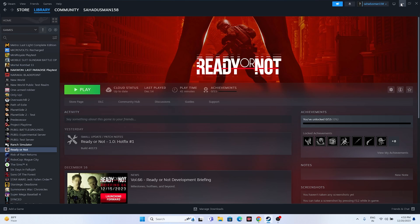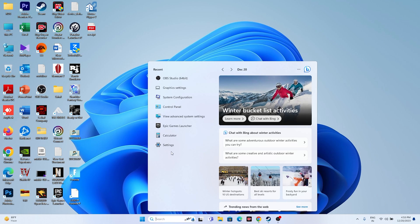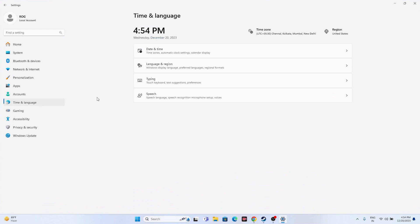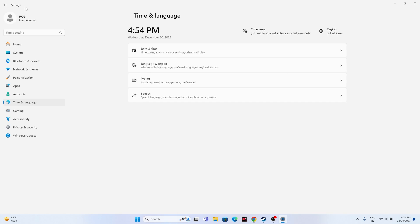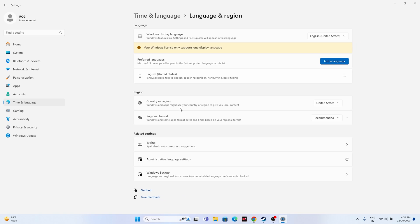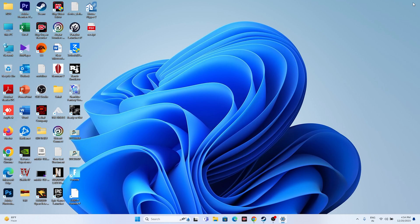Next, make sure your date, time, and region settings are correct. Go to Settings, then Time & Language, then Date & Time. Make sure 'Set time automatically' and 'Set time zone automatically' are both turned on. Then go back to Language & Region and select the correct region — for example, United States if you're in the US, or United Kingdom if you're in the UK.